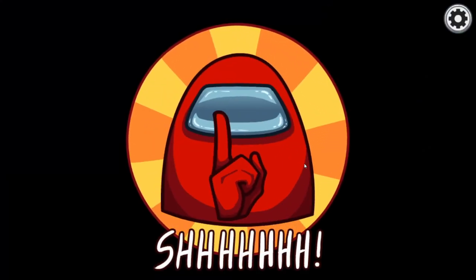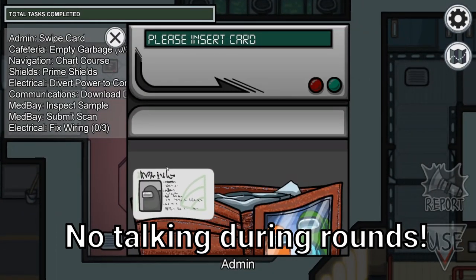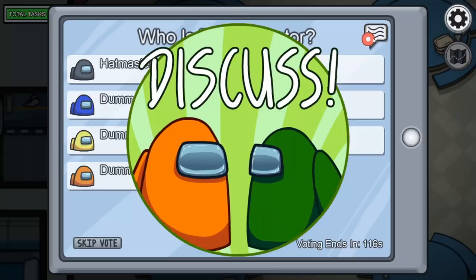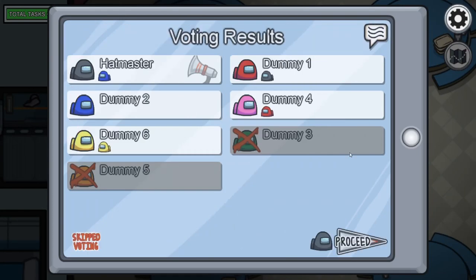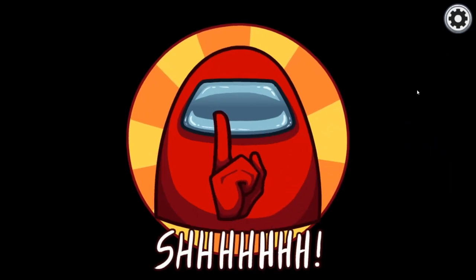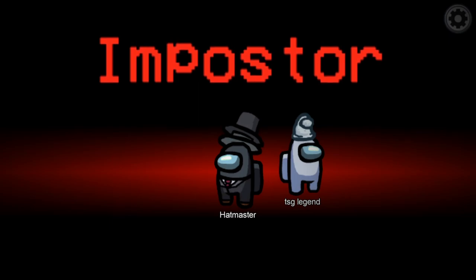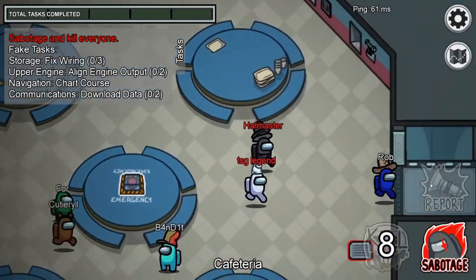Let's start out with the objective of the game. When you load into the game you can either be crewmate or impostor. Playing as crewmate has two win conditions: you and your crew can either finish all of your tasks around the ship, or you can find out who the impostors are and vote them off. Just be careful not to vote off any innocent people. If you load in as impostor, your goal is to kill everybody until there are an equal amount of impostors and crewmates, or you can win off of a reactor or oxygen sabotage.